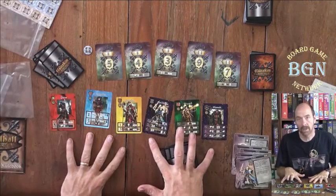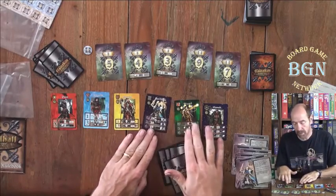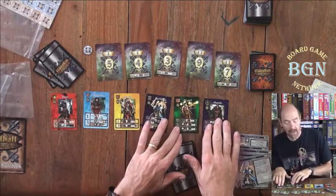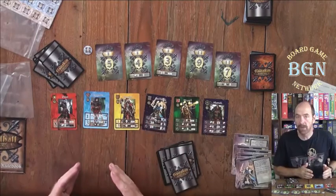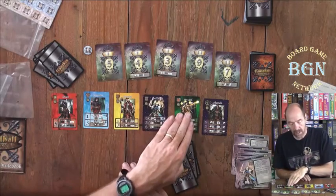You have six professions: a Scion, an Assassin, a Marshal, a Spellblade, a Wizard, and a Shaman. Each of those has five different colors: red, blue, yellow, purple, and green.